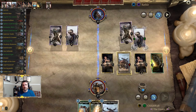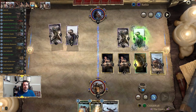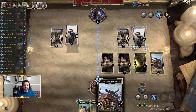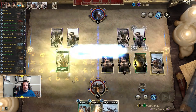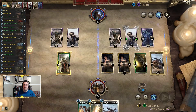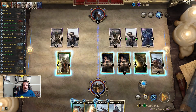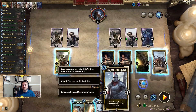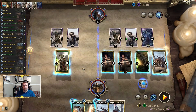Eventually we'll have to deal with that left lane. You'll notice in the deck list that we also run Execute to deal with some of this — we haven't drawn it obviously, but that's why we run it. Hunting Spirit is also a pretty amazing tech because of the Last Gasp. Night of the Hour is also good because the summon effect — gaining health — is pretty good.